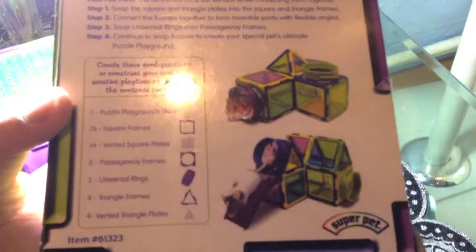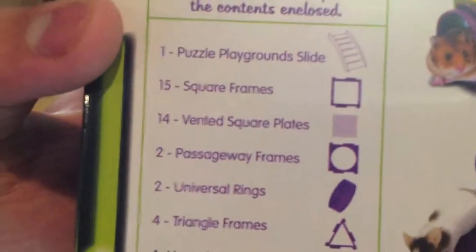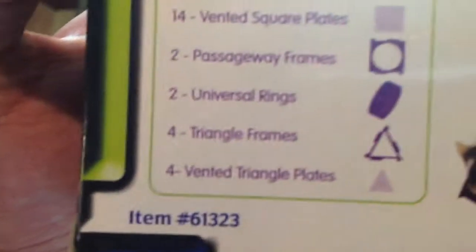There are instructions for how you can build your castle, but I don't use those types because my cage is not that comfortable for those castles. It came with one puzzle playground slide, 50 square frames, school plates, two gateway frames, two universal rings, triangle frames, and vented triangle plates. It's mine and it's new — it's like $50.